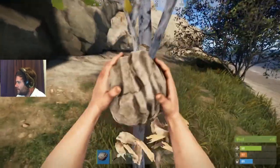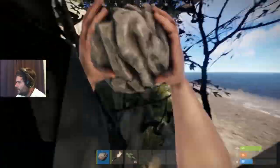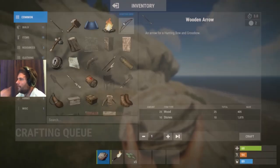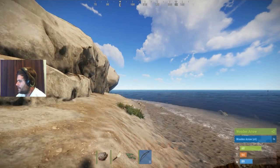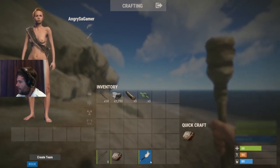Just get some wood, then I'm going to make a hatchet. And I'm going to make a bow and arrow. I think I've got enough, let's hit Q. Hunting bow — yes, craft that. And we need some arrows. I'm going to craft eight. I won't be able to make a hatchet right now, but at this stage it's more important to have the bow than the hatchet.